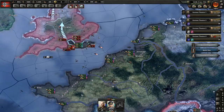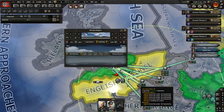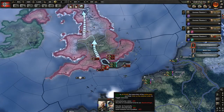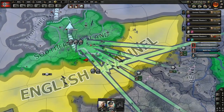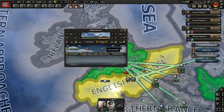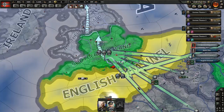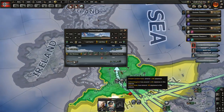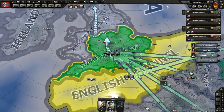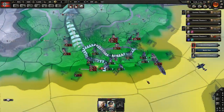You need 70% air supremacy and all the adjacent areas also need to have control for the paradrop to launch. A lot of people get really confused - they execute their order and the paradrop is not happening. The reason why sometimes it feels random - they'll start launching paratroopers - is because the AI probably has air supremacy and the AI moves their airplanes around, and when they move them out your paradrop will be successful. It's because you didn't have air supremacy in all adjacent regions.